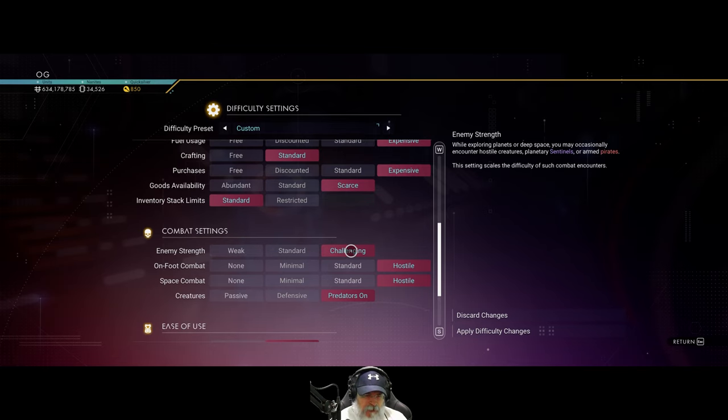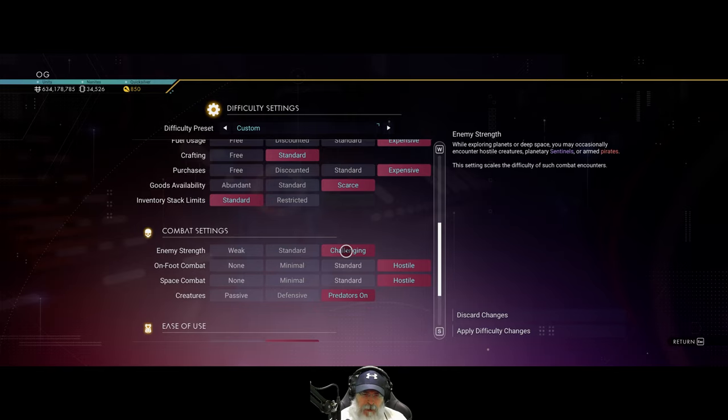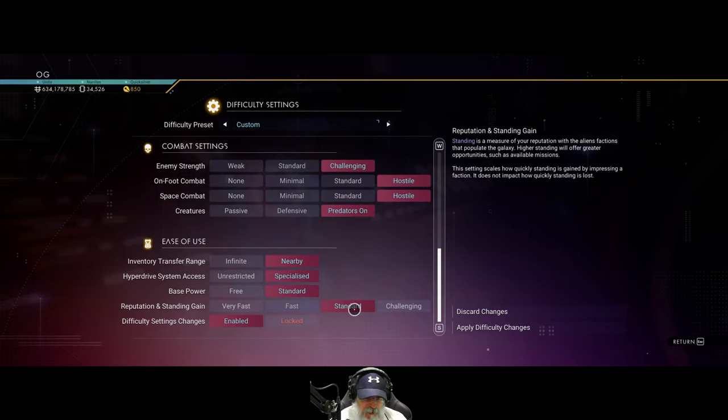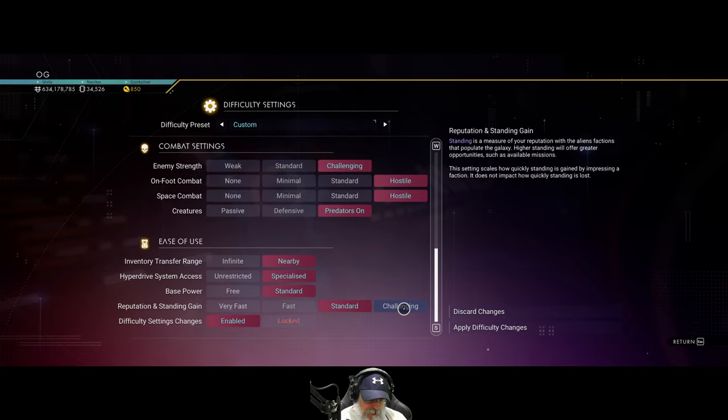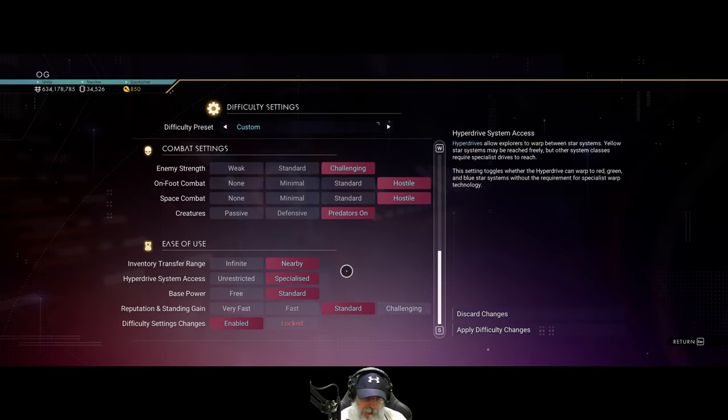I did this on a test save just to test it out and it does make it harder — it's still not impossibly hard. I took on the Sentinels for a good solid 10 minutes of combat and I had to be on my toes. I had to charge my shield a lot more frequently and it was definitely more difficult but still not impossibly hard. So we're bumping that up, making combat a little more fun. As far as reputation and standing gain goes, that ship has already sailed so we're going to keep that the way it is.